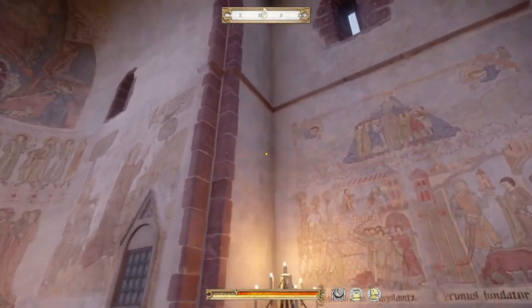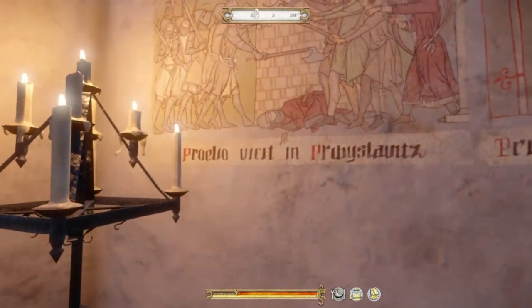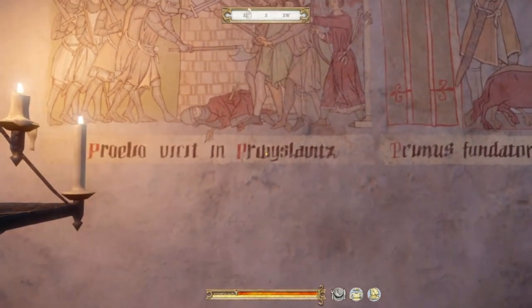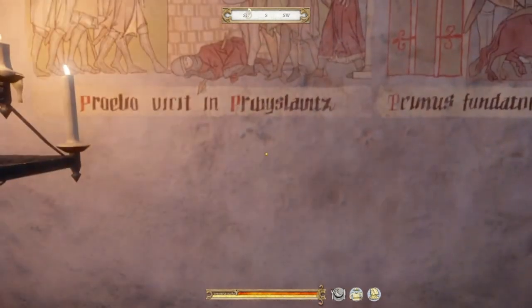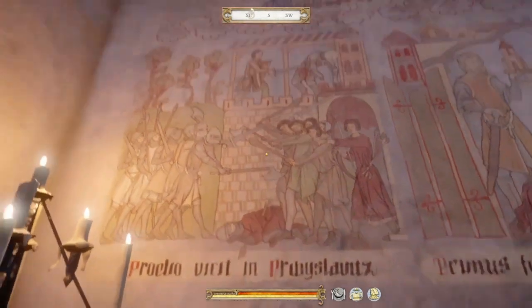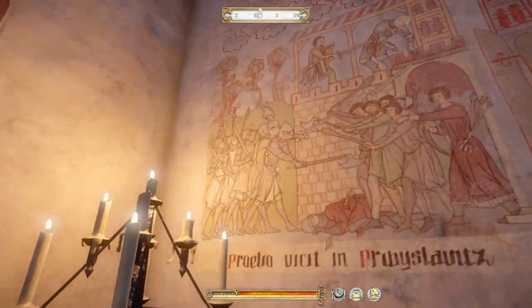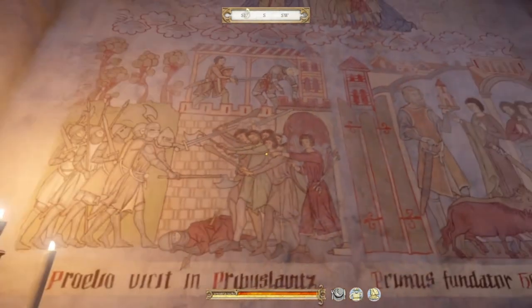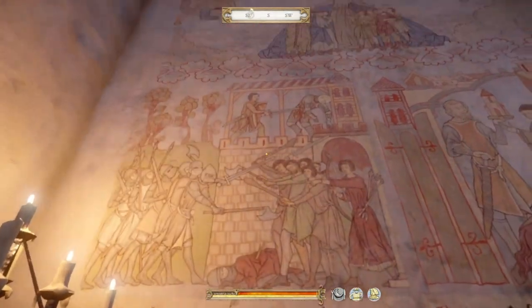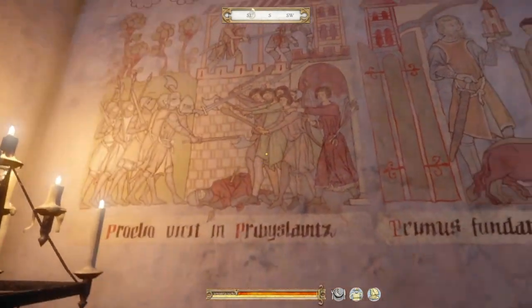Then if we go over here, we can see this. It says something, something, something... Pribyslawitz — I can recognize that one, most likely because the word in the game is the same word as it is in Czech or whatever this language is supposed to be. Here we can see the attacking forces — Sir Radzig's army — attacking the bandits that were living here. And up top, you can see Henry slaying Runt. So that's the next chapter.